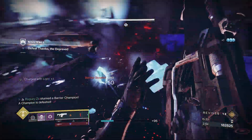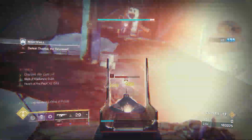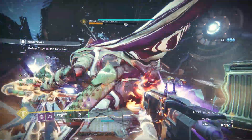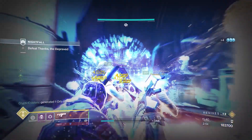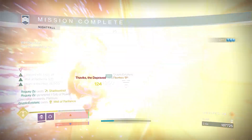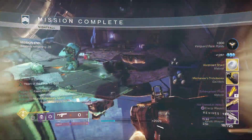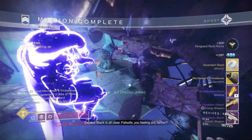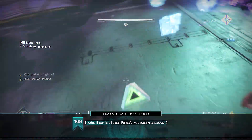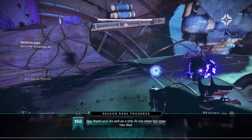After this final wave of Fallen has been killed, the boss will switch from his ranged attack into a melee mode and will try to rush you down. Keep your composure, pop down a well, and finish what you came here to achieve. Our fastest run on this strike so far is 15:44, but with a bit of refining I'm confident we can get it down to around 12 or 13 minutes — so keep your eye out for that video in the next few days.